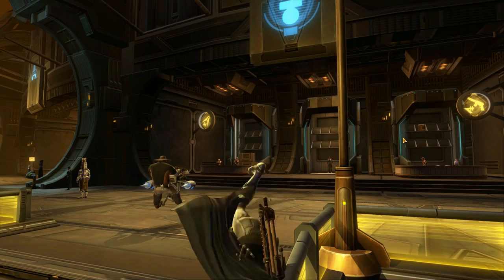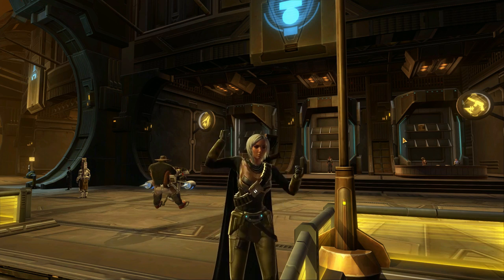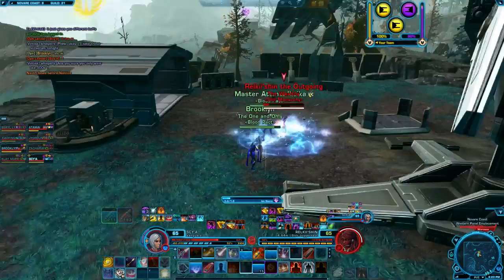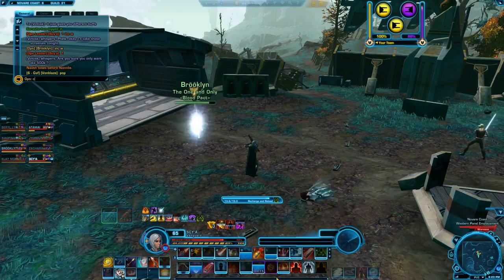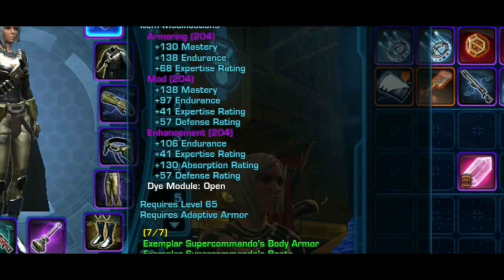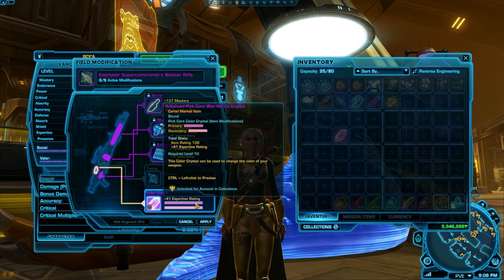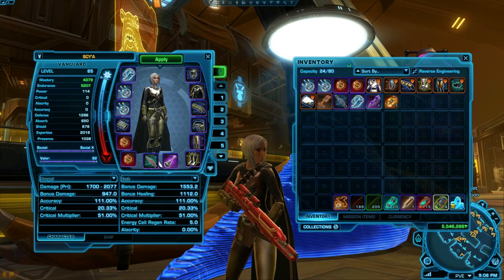PvP gear with Expertise can be bought with War Zone Commendations from the vendors in the combat training section of the fleet. War Zone Commendations are earned through completing PvP War Zones and PvP daily and weekly quests. The mods within the gear should never be mixed — keep your PvE gear and mods completely separate from your PvP gear, otherwise the bolster will not work well in War Zones. PvP gear and mods will always have the Expertise stat on them. PvP off-hands and main-hands are missing crystals by default, so make sure to put an Expertise crystal into any new PvP off-hands or main-hands you buy from the PvP vendors.